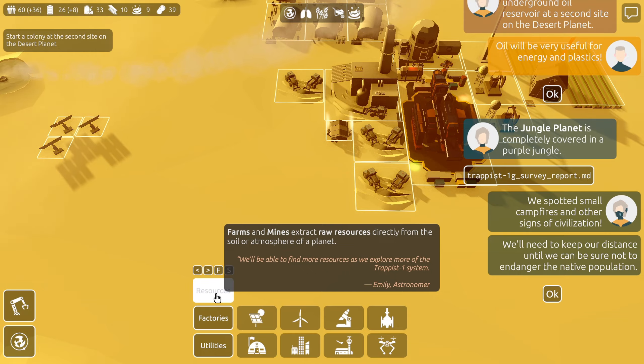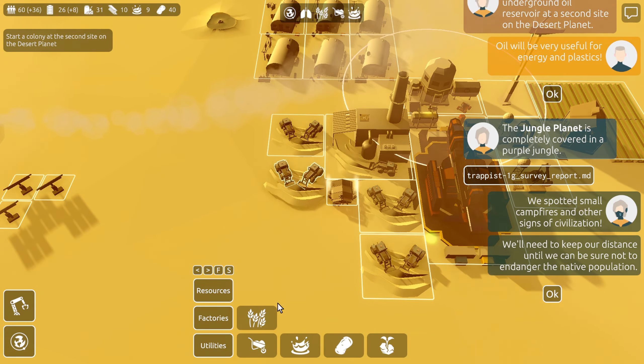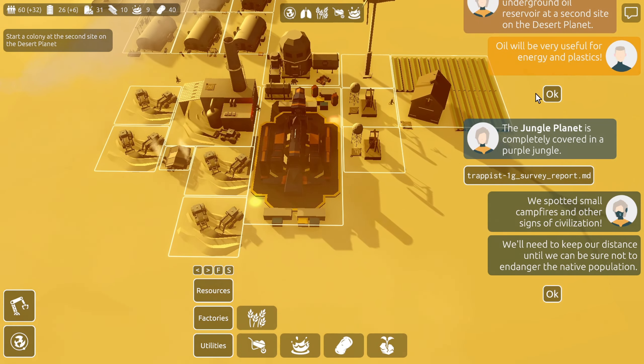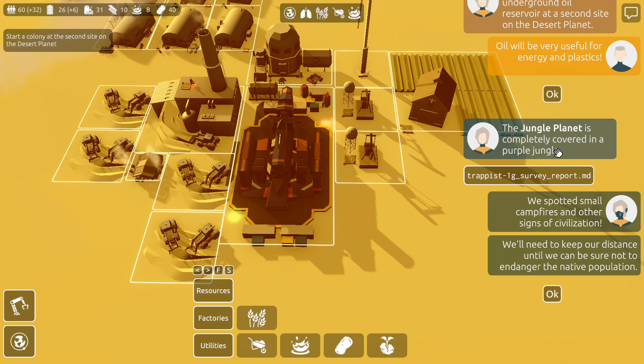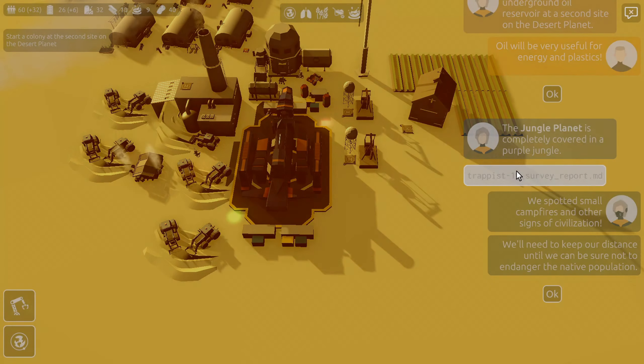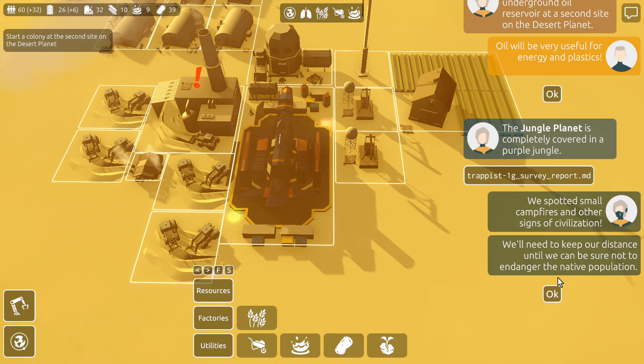Sand pit — I think I can squeeze it in here and still benefit from the drones. The jungle planet report: it's completely covered in a purple jungle. We spotted small campfires and other signs of civilization. We'll need to keep our distance until we can be sure not to endanger the native population. A clearly life-bearing planet, damp and covered in a deep purple jungle. Within the deep jungle there are a few clearings to build a foothold. The fires visible at night could indicate intelligent life — we should try to limit our interference on this planet for now. Interesting.